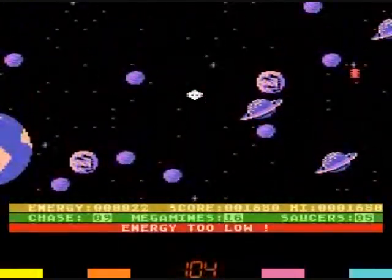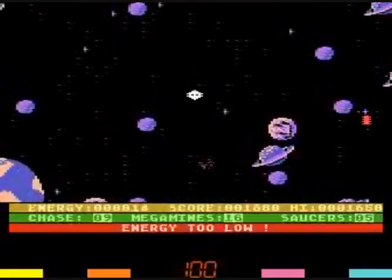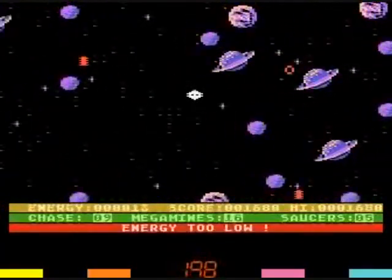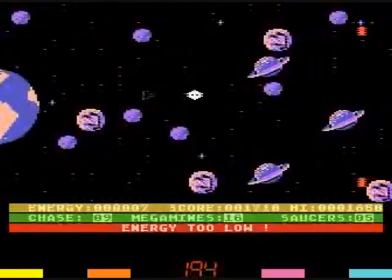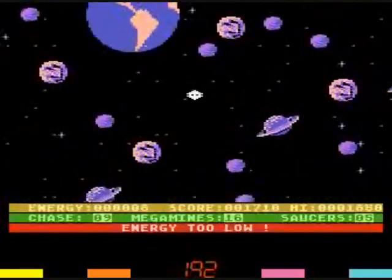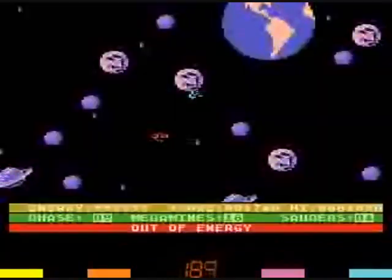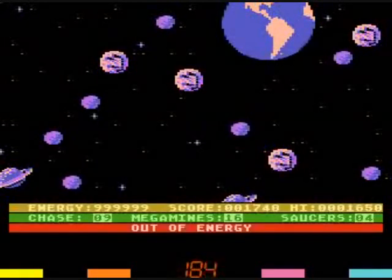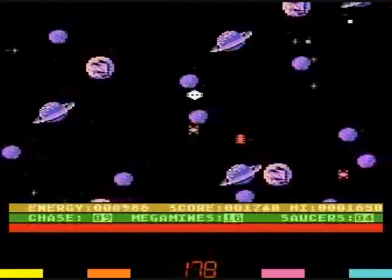Those UFOs will come to you. You can actually lose energy by running into a planet, and your energy meter is that yellow bar there. I don't recall seeing this in arcades. I guess I ran out of energy by running into that planet there.